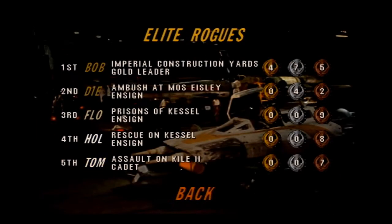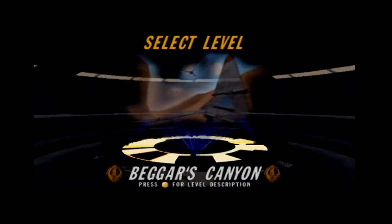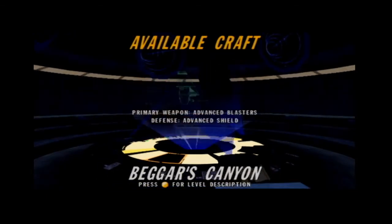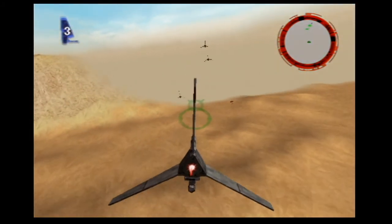I feel like Rogue Squadron 2 knew what it was doing — it was gonna start with that level and make you feel real cool right away. I'll let you play a level. There's also Hoth so we have something for a direct comparison. Beggar's Canyon — we'll just call it at that point. This is the only place you get to fly this thing, and that's really cool.